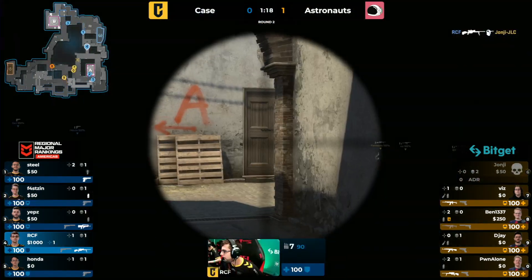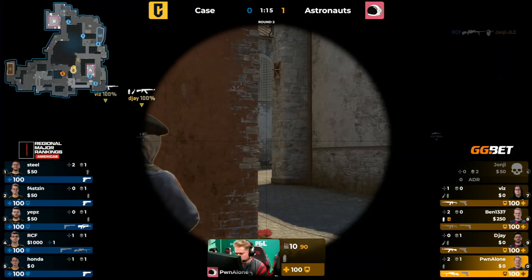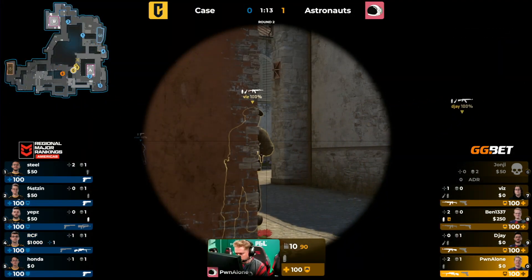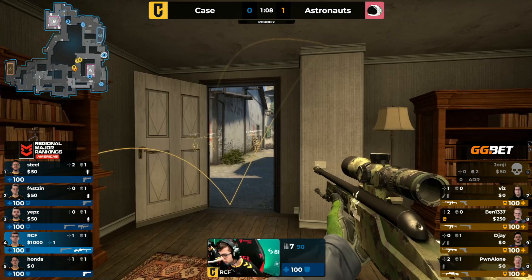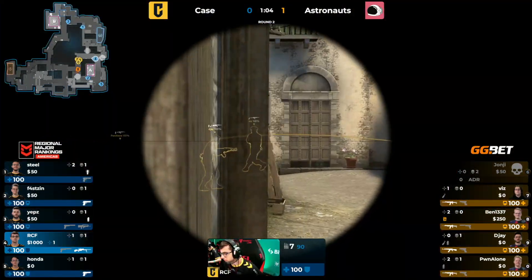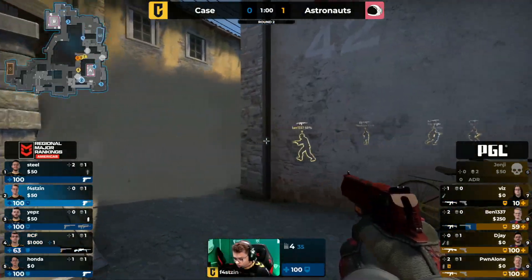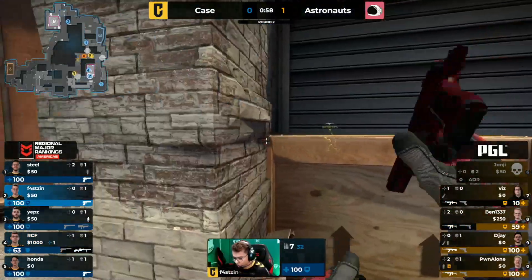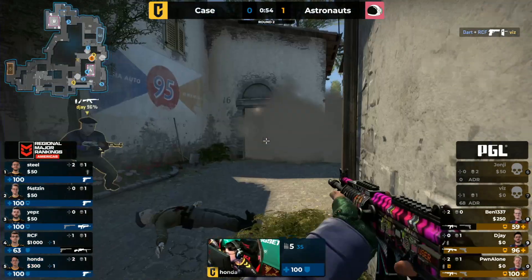RCF with the scout — never in doubt — finds the flick up. JohnG being JohnDead into this round. Smoked off in libraries, RCF is going to reposition towards moto, gets another tag and gets away with his life — gets a chance to take more shots here. The deagle raining out through the smoke finds a bit of damage onto Ben Leet, and now there is Dart, big man.